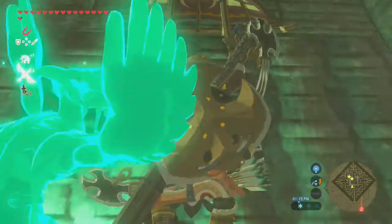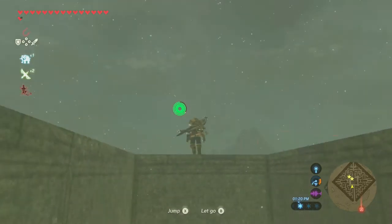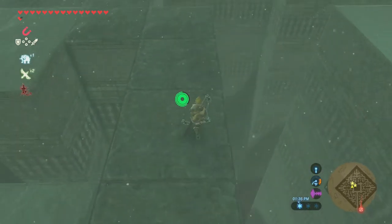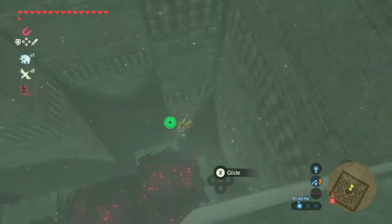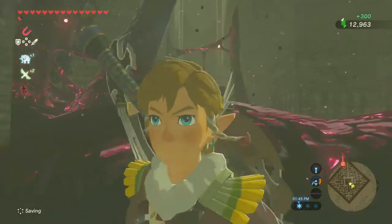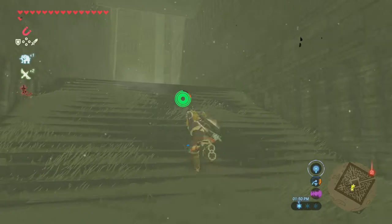I'm just gonna do this. That's the nice thing about Revali's Gale — it gets you nearly to the top, almost to the top. We're just gonna do this. There's only a chest down there. You shoot that guy and it gets rid of all the Calamity, and it lags the game a little bit.